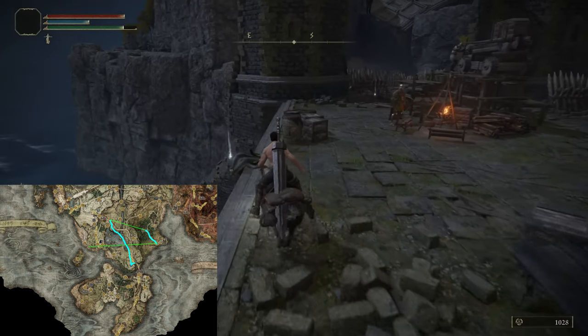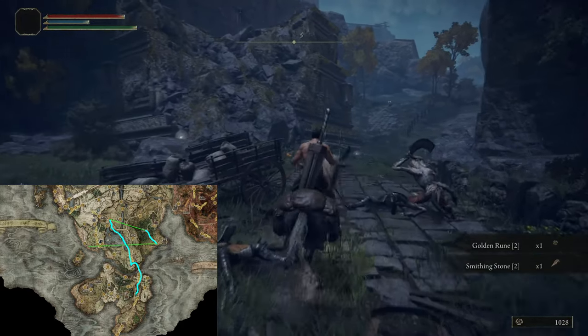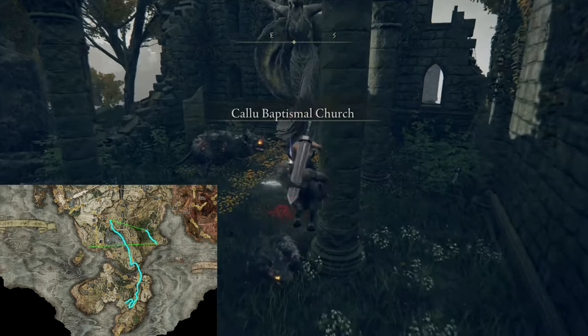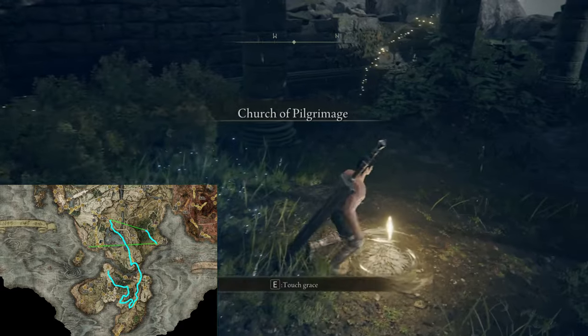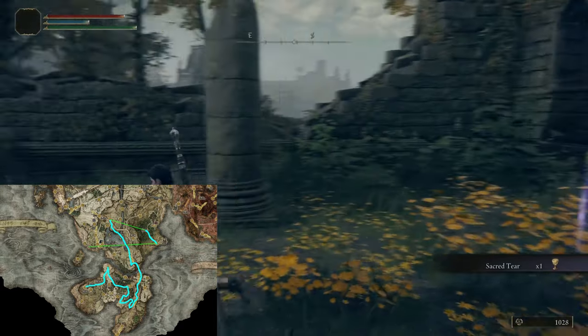Talk to Blaidd outside until he mentions Iji, and then go further south. We find 3 Smithing Stones 1 on this bridge and another Smithing Stone 2 right here. From this Grace, go south to get a Golden Seed and then make your way to the Callu Baptismal Church for another Sacred Tear. Get the Grace nearby and go down this way and over the bridge to the Church of Pilgrimage and the 4th Church of Marika for another 2 Sacred Tears.